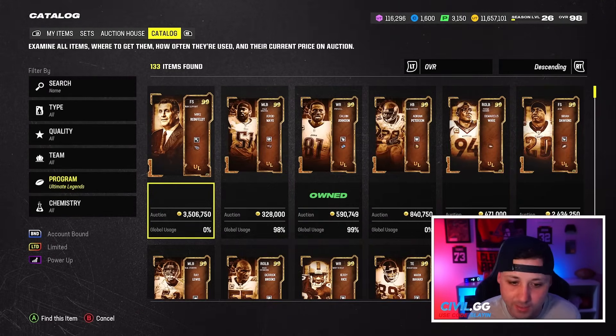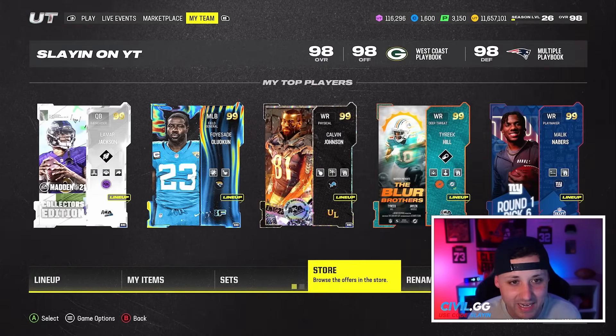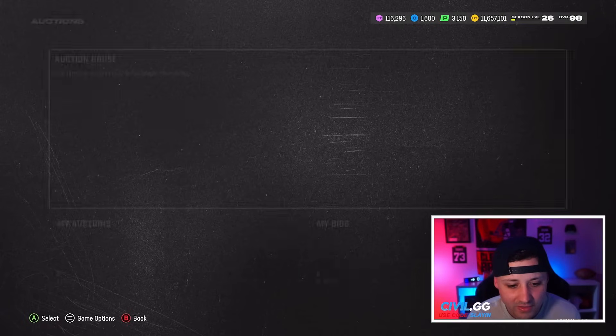I don't know about Mike Reinfeldt being about 3.5 million coins — he might have to stay on the auction house when it comes to me. On top of that, we also got new Redux, so we got a Redux offer as well with a chance to pull some 99s.